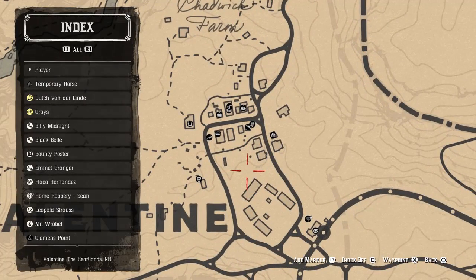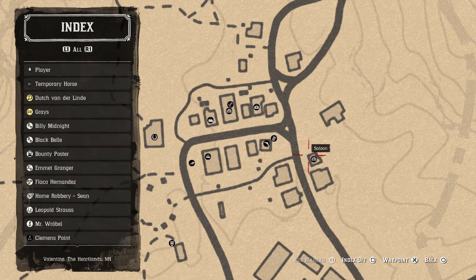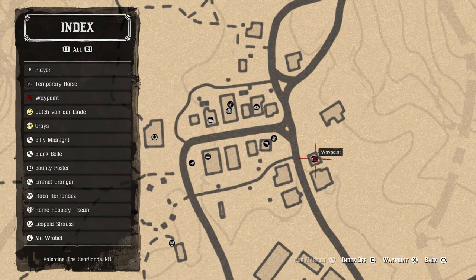Let me zoom in so you can see both the bars. There's one option there and one option here. I believe it's this one - the saloon. So go and check that one out. Not 100% sure, but you should get this mission activated.